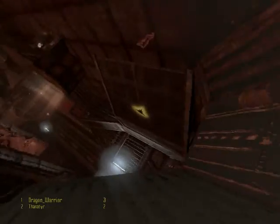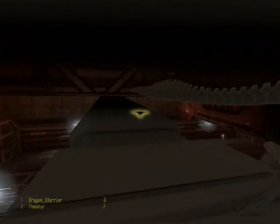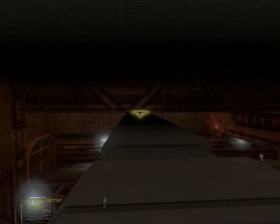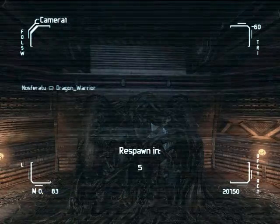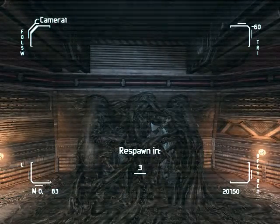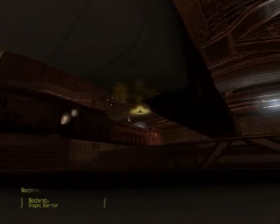Now, see if we can get back onto this rooftop. Okay, now we're back. Nosferatu, are you ready? Do it. And as you can see, this is the killee point of view. Pretty basic, pretty simple.